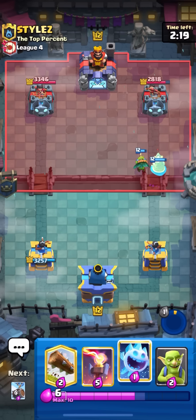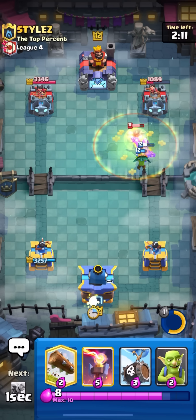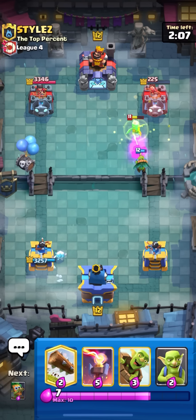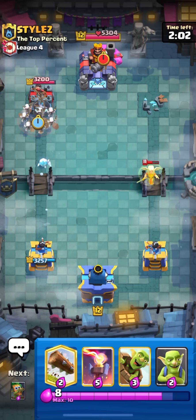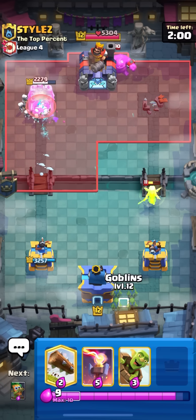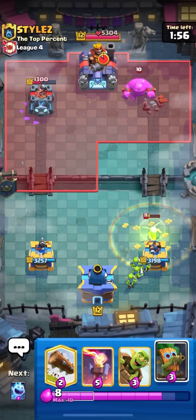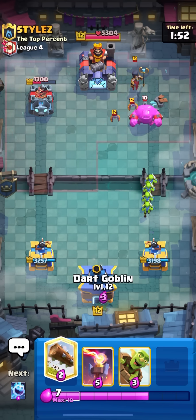I'm going to pop the ability here just to get a little bit of damage on the tower. You need the extra barrel because goblin barrel is pretty weak — you can ignore it a lot of the time and you're not going to get a lot of damage from it. Just like that I actually ended up taking this tower, and the ice spirit is tanking for the left side too, so I got his left side tower down as well.